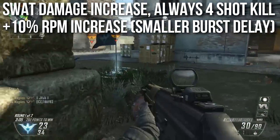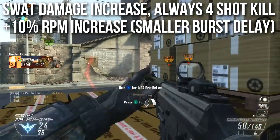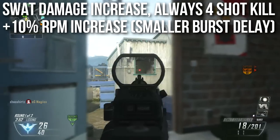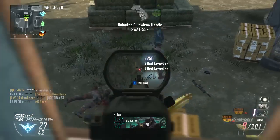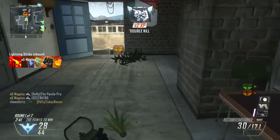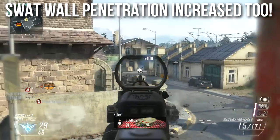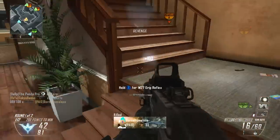What's actually going on with the SWAT is that its damage is increased — it's now always a four-shot kill instead of a potential three-shot kill, so it got a slight damage buff. There's a 10% rate of fire increase overall, even factoring in the burst, achieved by making the burst delay smaller — you can spam the SWAT 556 a little more. The burst delay is not as significant as it used to be. Also interestingly, the SWAT's wall penetration was increased — it now penetrates through surfaces like a light machine gun, bumped up a caliber.